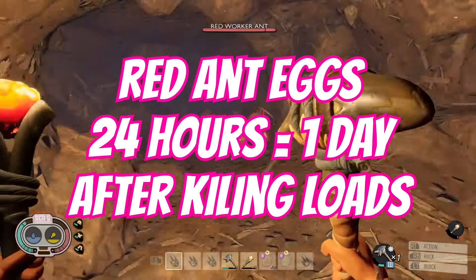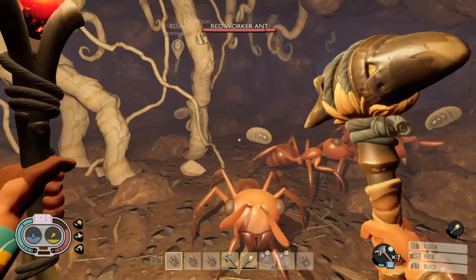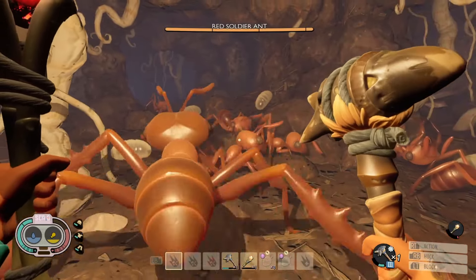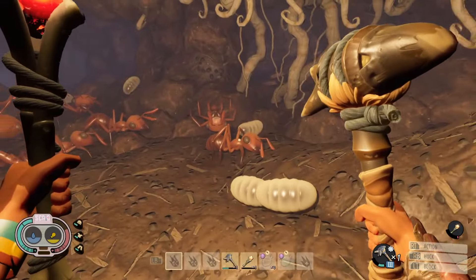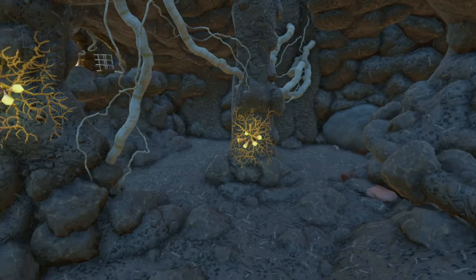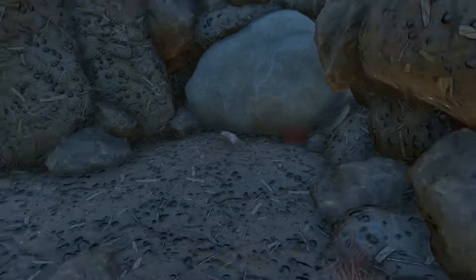If you're looking to get some red ant eggs, first of all you need to go and kill a bunch of them. If there are no eggs at all inside the red ant hill, go and massacre a whole ton of them, kill as many as you can, then return 24 hours later — that's when you should start finding some. That should still apply to black ant eggs as well. People feel like they're a myth, and I don't think I've ever come across one, but the idea is you kill a whole ton of them, wait close by, and quickly run down to the bottom part of the black ant labs to see if you can find some.